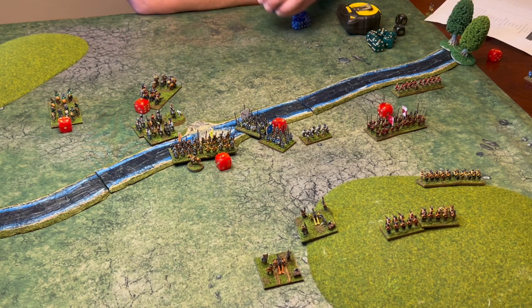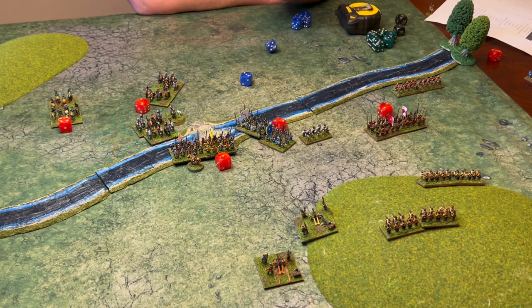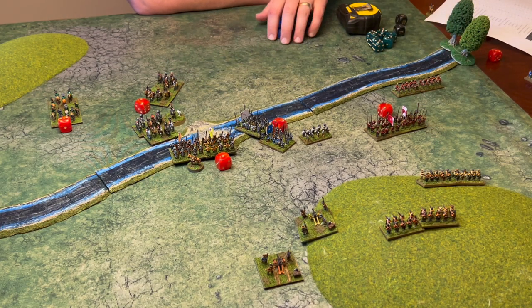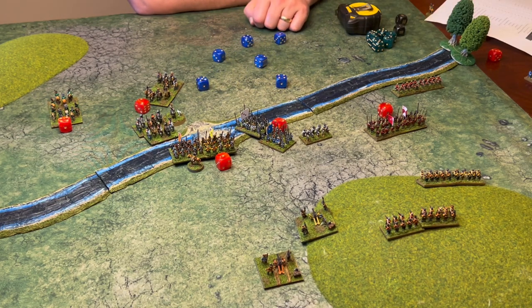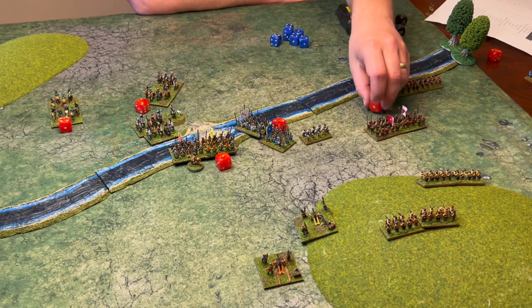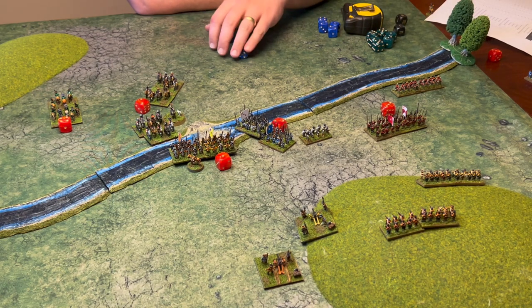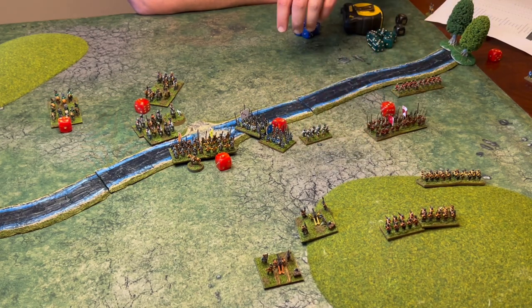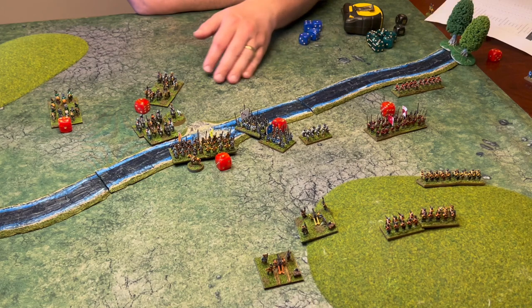An attempt is made to rally the wavering unit — morale of 6, needing 6 or above. A unit fires at the muskets needing 7s — fails. More muskets fire at the pike needing 7s — succeeds. This time hitting on 5s, scoring 3 results: 1 more casualty. They take a morale test at 7 or above and succeed. Another unit of muskets fires at the pike needing 7s — double 1, something terrible happens: result 4, the unit makes a full move towards the enemy.